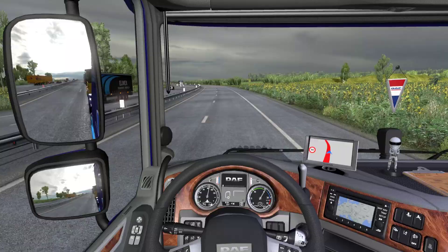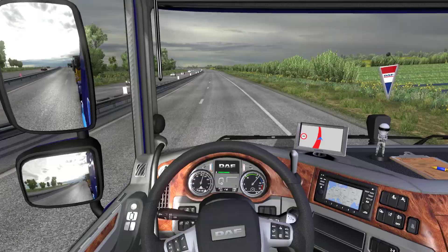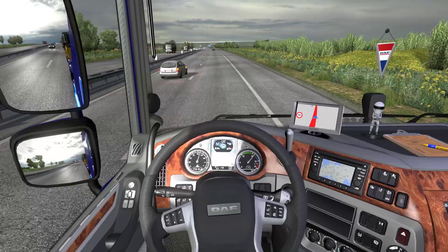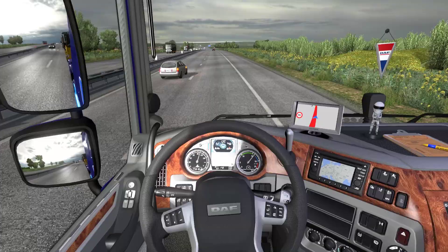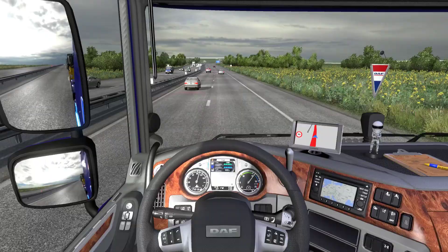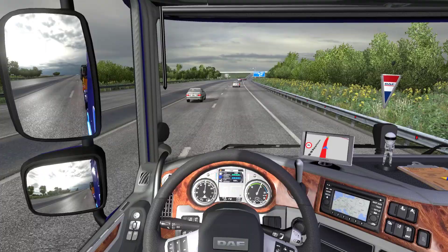Let me set cruise control to 90 and just enjoy the ride. Looking at the computer — there seem to be different options but that's all for show at least in this game. There's fuel and AdBlue distance display — a bit redundant since the fuel gauge is already on the left side. Speed limit is now 80 for some reason. Thank goodness because I think we just passed a speed camera.